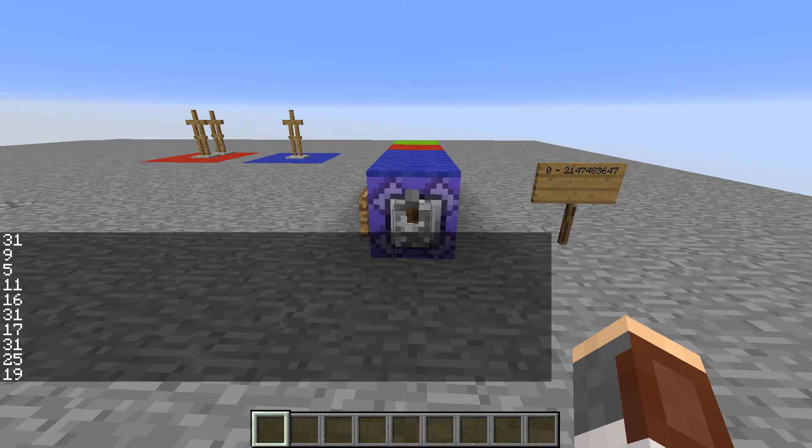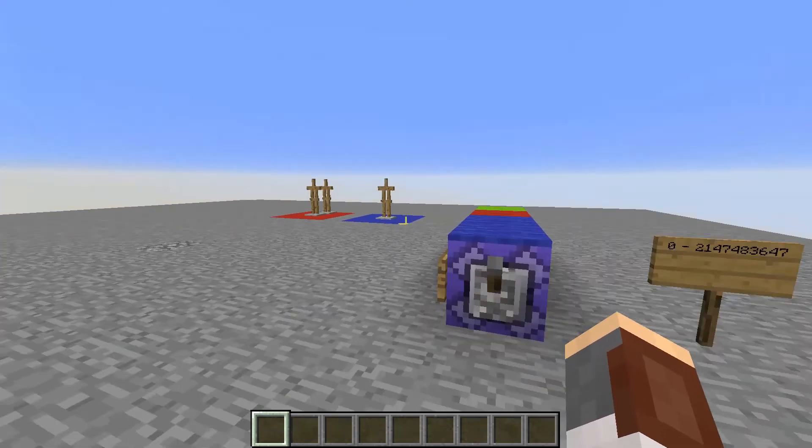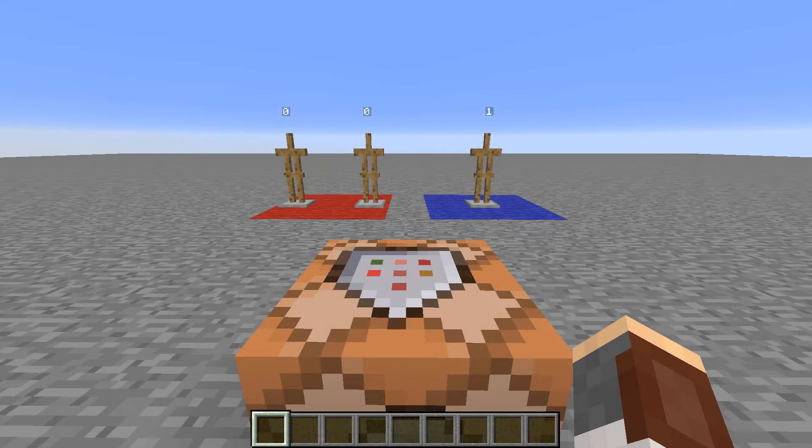That's pretty much it for showing the randomizer and how it works — it's basically one command and then three entities. Let's get into the explanation. The method this uses to generate random numbers is assigning binary values to a random armor stand. The first person I saw use it, and the one who introduced it to me, was emerald fire, so I'll leave a link to his video in the description if you want a longer explanation.